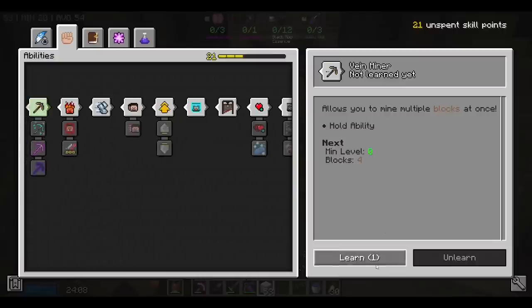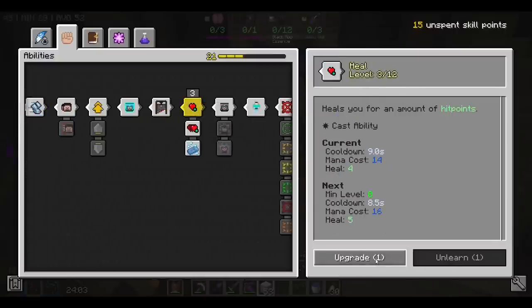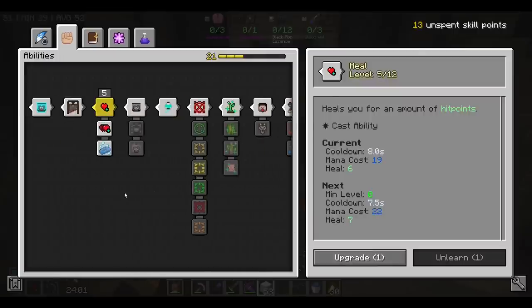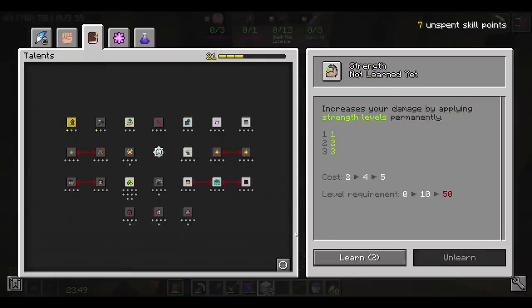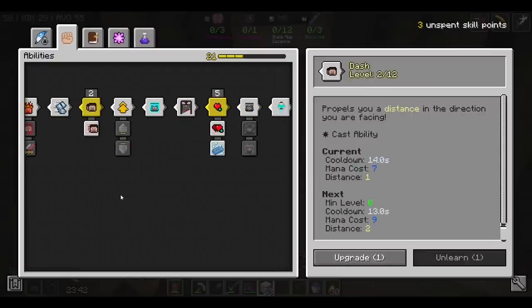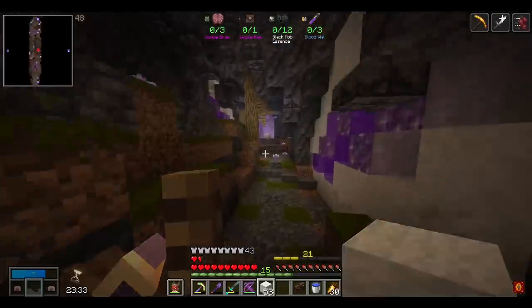I don't even remember everything I had, but I know we had a few in the Vein Miner. I think we went into Fortune. We're going to put a couple more into Heal — I think we were up to like level 6. And I know we had one in Taunt. Cannot forget about that Speed and that Haste. And did we have one in Strength? I don't remember, but now we do. And then Dash, that was a huge one. And I guess we'll respec the rest into Heal, because you can't ever go wrong with that. Now let's start running this vault.